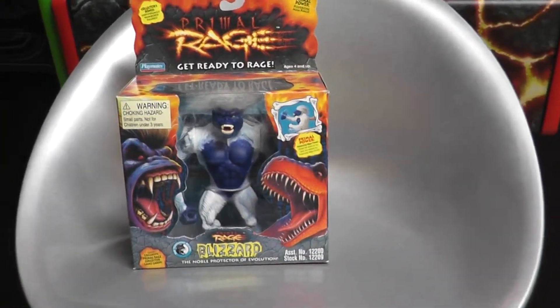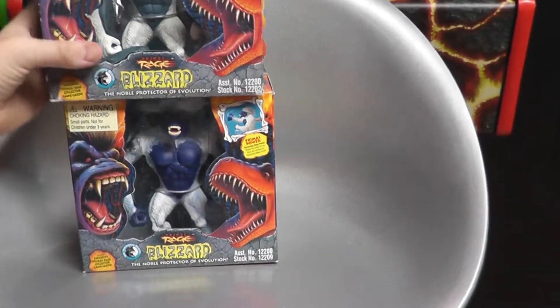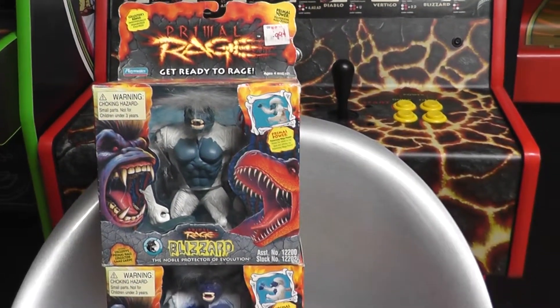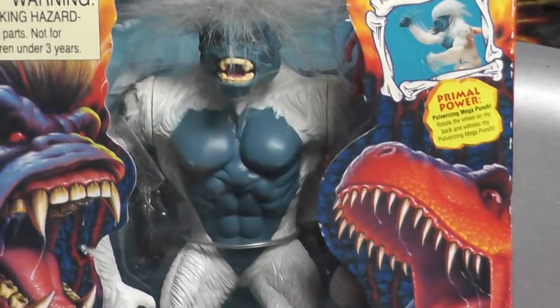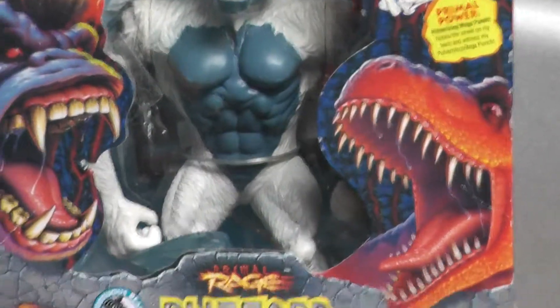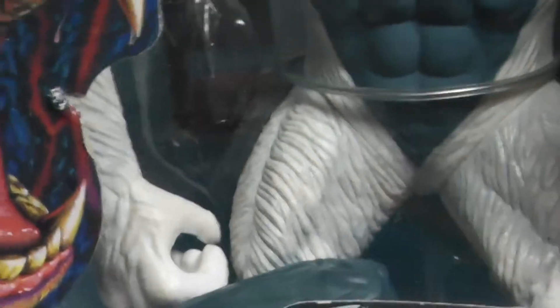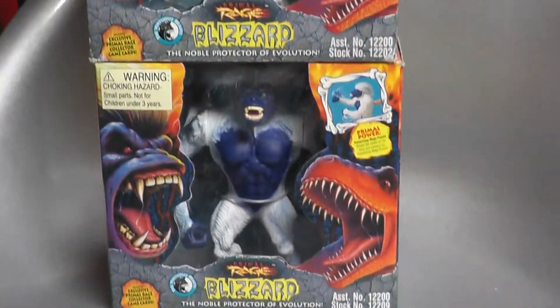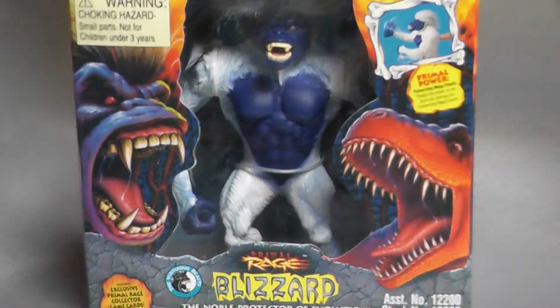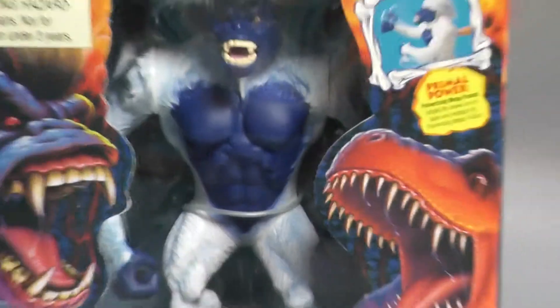Now I'm gonna do a comparison — this is the light gray Blizzard variant compared to the dark blue Blizzard. Here's the light gray — off-white, whatever you want to call it. If you'll notice, his hands are not painted, but on the box they are. Moving back down to my dark blue variant Blizzard, you can see that his hands are painted. Little trivia there for you.